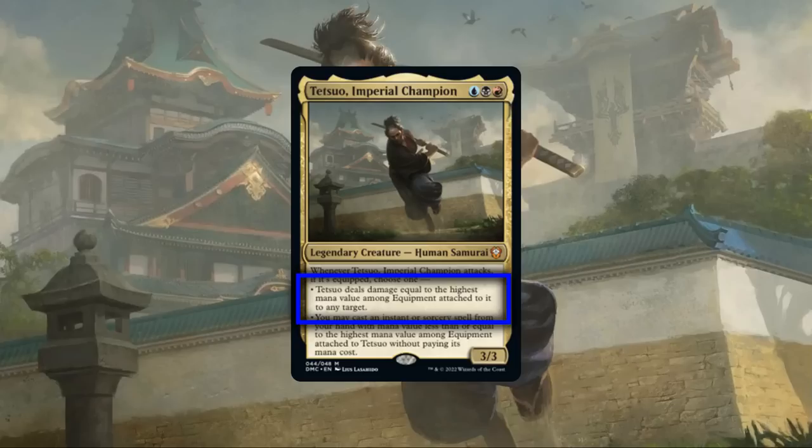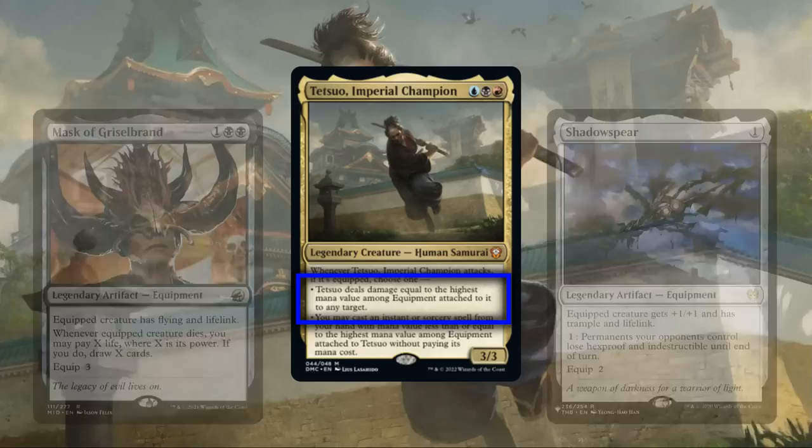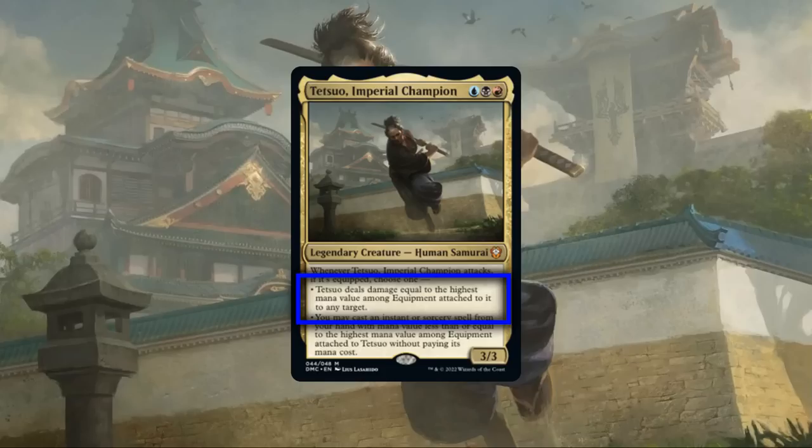Taking a closer look at his ability's first mode, it nets a solid bit of targeted damage as Tetsuo swings in — on average throwing out between 2 and 4 damage a turn per swing depending on what he's equipped with. Because this damage is dealt by Tetsuo himself, it also benefits from any keywords he possesses, such as Death Touch to turn it into a targeted removal effect for creatures, or Life Link to give us even more life back per turn. Since this occurs on each attack, it becomes even better if we can get additional combat phases.